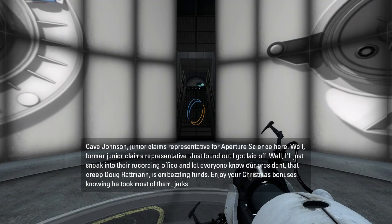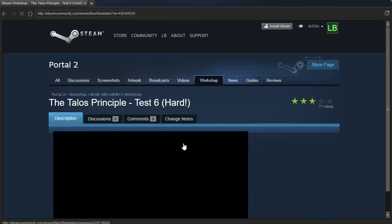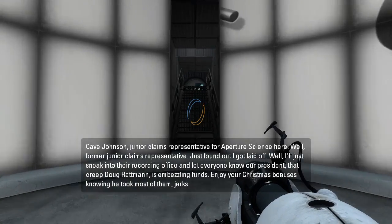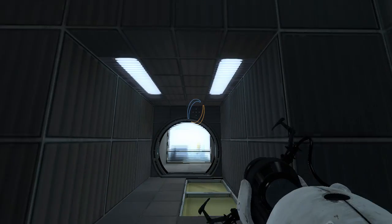This says it's harder. We might go way past our 20 minutes. Let's see here — evaluate and view in workshop. Anything special here? Elohim's Revenge! You have a time limit of 30 seconds each floor. Good luck, you'll need it. Seriously? Surely not. I hate time limits! Don't you dare tell me this is a time limit.